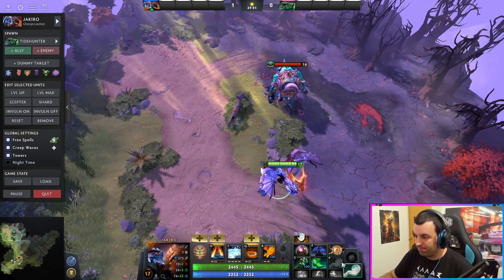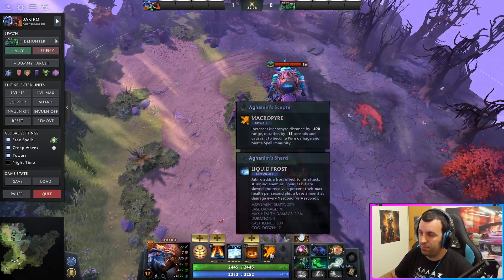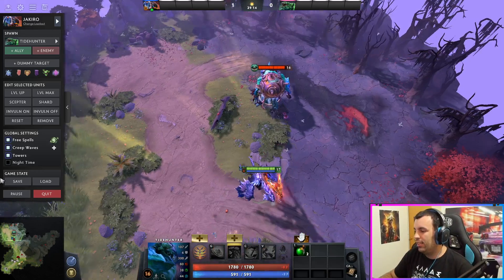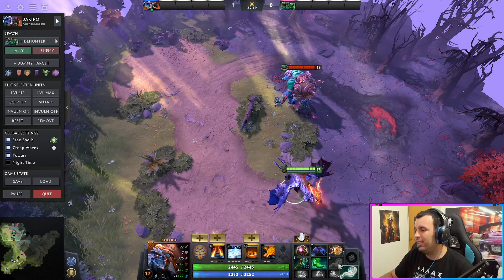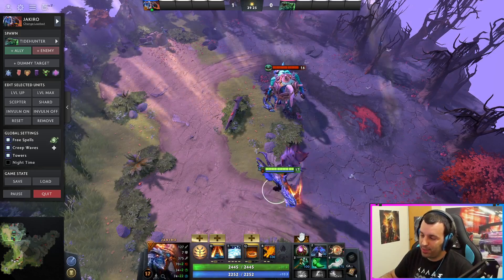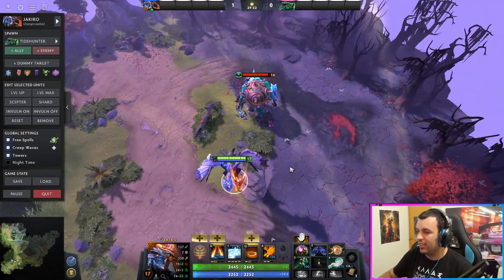So yeah, that would be Jakiro. Nice combos you can pull - you basically buy enough time to land both the ult and Ice Path and then nuke with Dual Breath and Liquid Fire when they land. Always think about Eul's - this item has just so many uses, it's amazing. And 50% spell damage reduction can also be nice. So yeah, that would be Jakiro - it's not a ramble anymore. I'll see you guys on the next one.